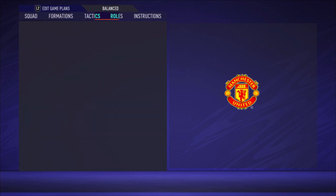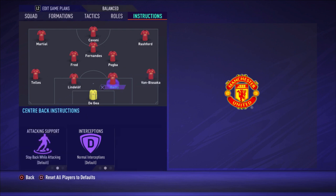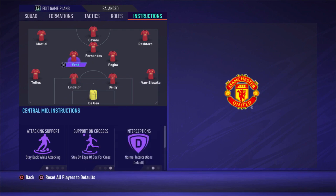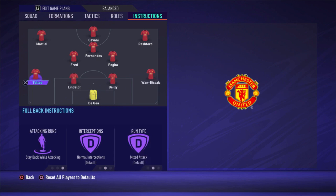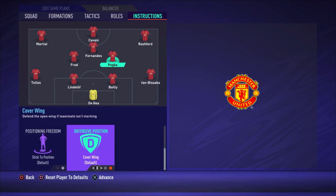Now the player instructions — very important. Stay back while attacking for one Wan-Bissaka, both centre-backs are default, and Telles also stays back while attacking. I do this because Lindelof is a bit slow and all three midfielders could be going forward due to high attacking work rates. If the fullbacks also go forward you only have the two centre-backs left, which leaves you very weak on the counter.